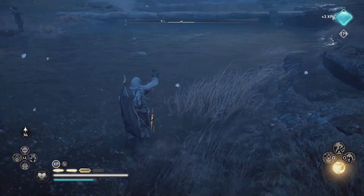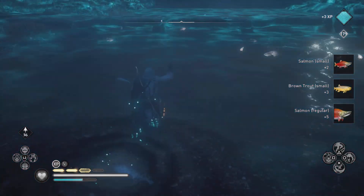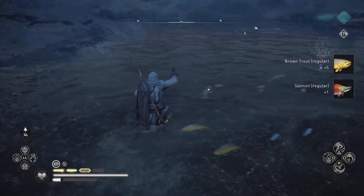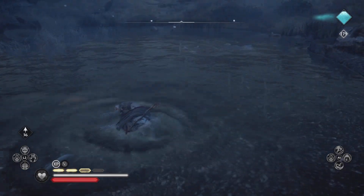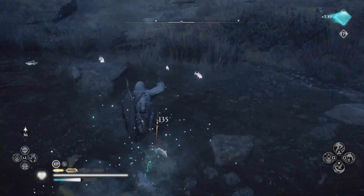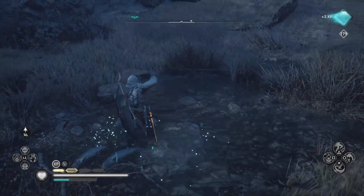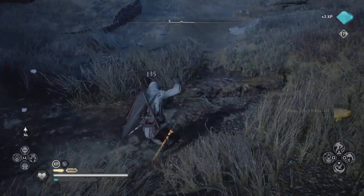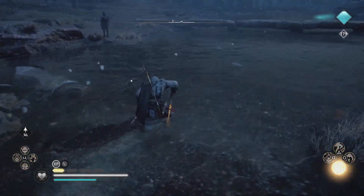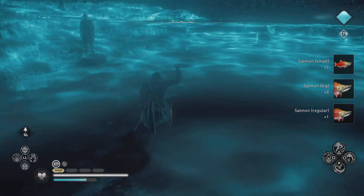I know a bunch of you are spear purists who like to attack fish with spears. In this case I like to use the spinning spear, and as you can see I get a bunch of fish in the first few seconds I'm in here. There are a bunch of fish in here and I'll use all four ability bars in order to get all of them.